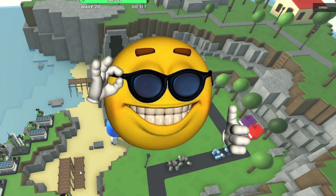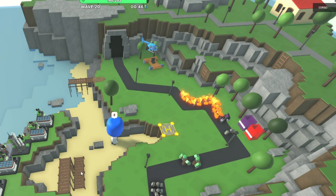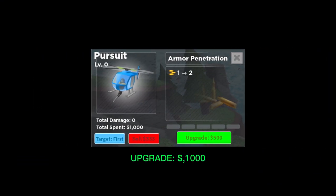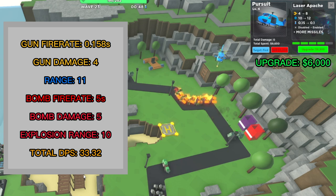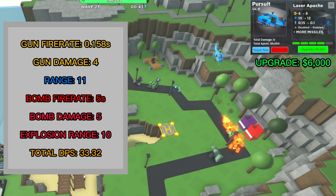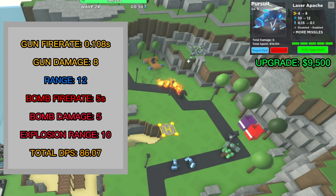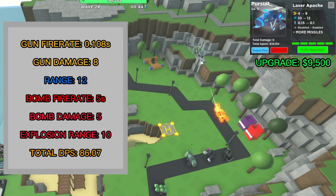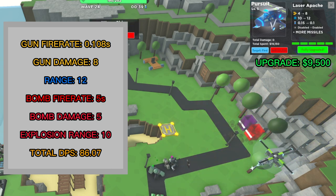This upgrade is when the Pursuit actually starts to get good. Its missiles now deal enough damage to clear swarms of weaker enemies, and its single-target damage is enough to handle early game bosses. The levels before this are alright, but 1,000 cash for 3.25 DPS is really bad. The level 4 upgrade costs 6,000 cash. It now deals 4 damage per hit and fires 4 missiles instead of 2, giving the level 4 Pursuit a total average DPS of 33.32. The level 5 upgrade costs 9,500 cash. Its fire rate is reduced to 0.108 seconds, deals 8 damage per hit, has 12 range, fires 6 missiles at a time, and can see hiddens. The level 5 Pursuit has a total average DPS of 86.07.